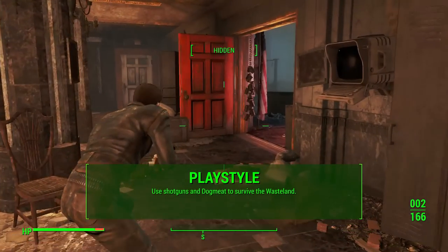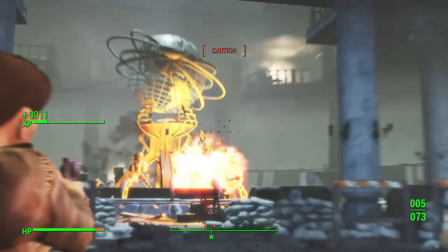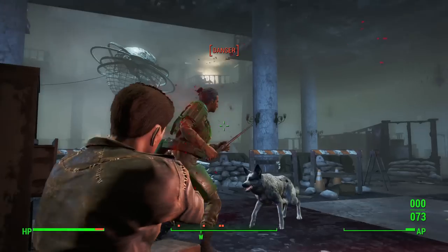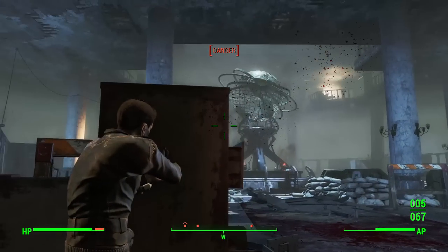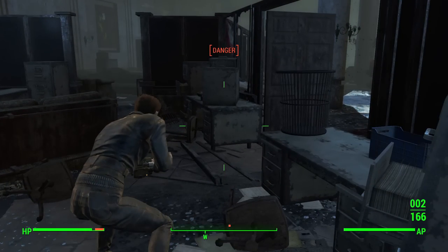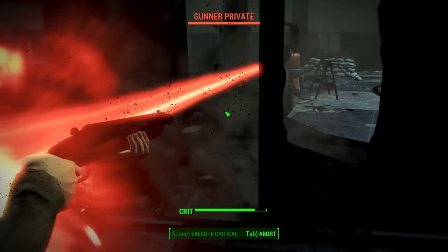The general playstyle we're going for with Max is to use shotguns primarily and use Dogmeat to help survive the wasteland — simulating the movie as closely as possible. You can command Dogmeat to attack enemies, and with Attack Dog he'll have extra abilities that really help out. You can have him hold an enemy and then run up and blast them with a shotgun. It is difficult to play, and you'll need to pull out your revolver at longer ranges where the shotgun just doesn't work.